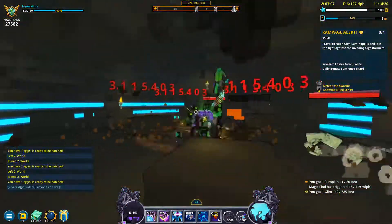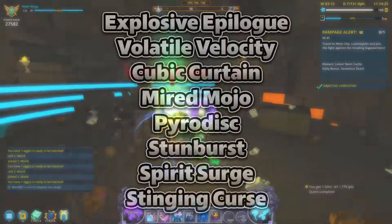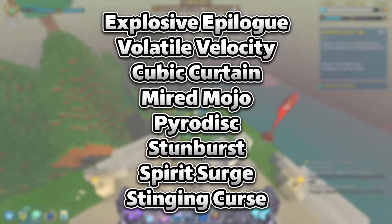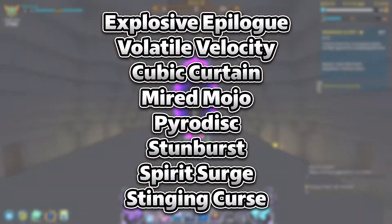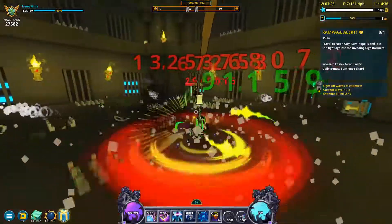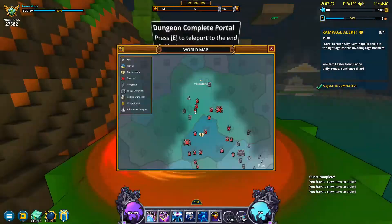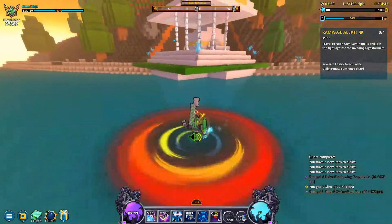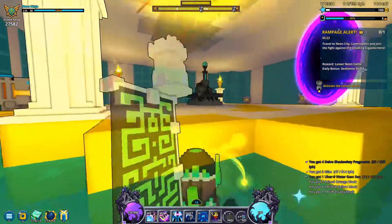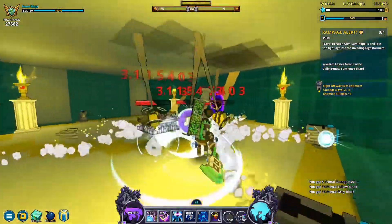Your water, air, and fire gems can have one of 8 different abilities: Explosive Epilogue, Volatile Velocity, Cubic Curtain, Mired Mojo, Pyridisc, Stun Burst, Spirit Surge, and Stinging Curse. Pyridisc gives you a small chance on enemy kill to create a damaging ring around your player that deals damage over time and gives you 30 movement speed. This ability is one of the best simply because it adds extra damage while also giving you movement speed to clear dungeons faster.